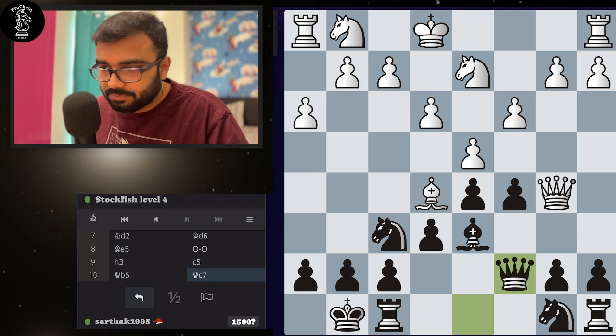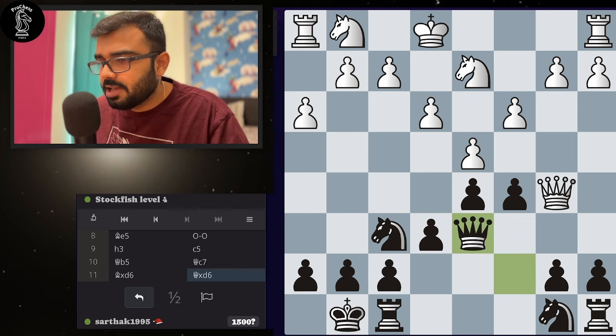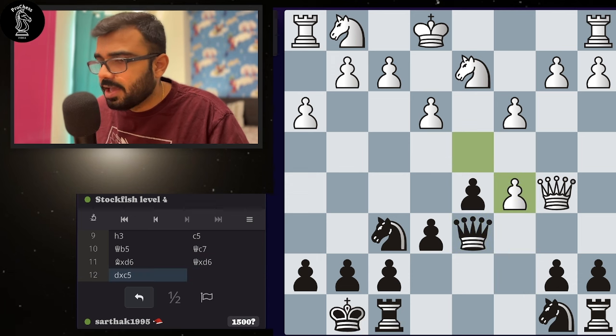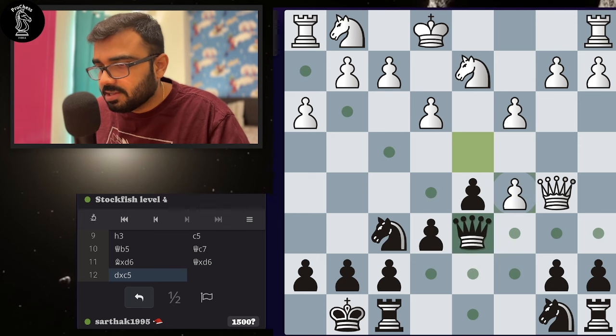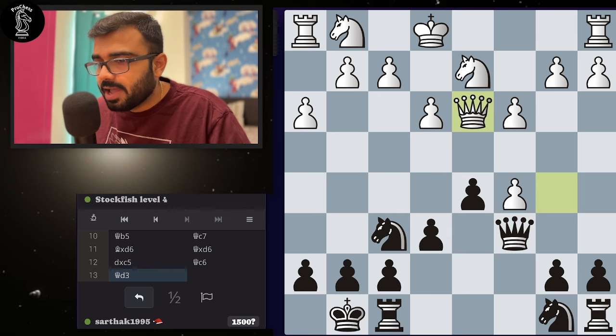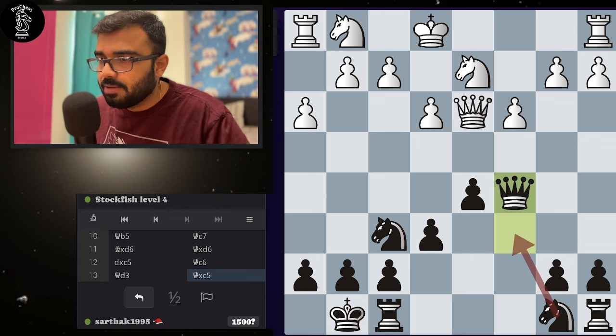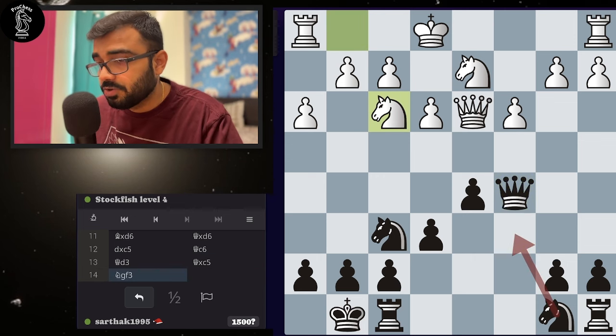Bishop takes bishop, queen takes, and probably they can take here. Now we are down a pawn, but it is completely fine — because we have center control. I can continue by playing queen c7 or queen c6. They go back and we say thank you for the pawn. Knight c6 is playable in the next move if everything goes fine.